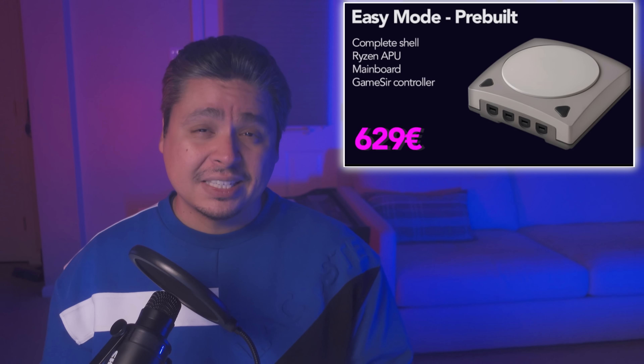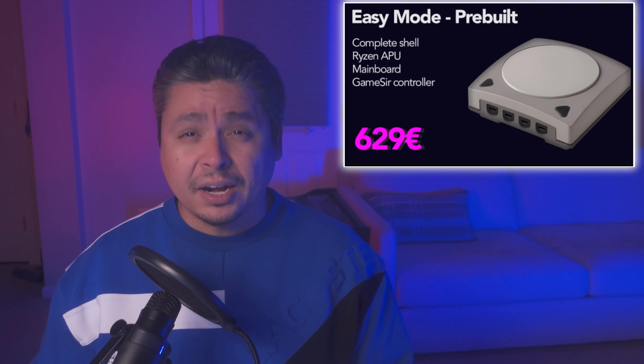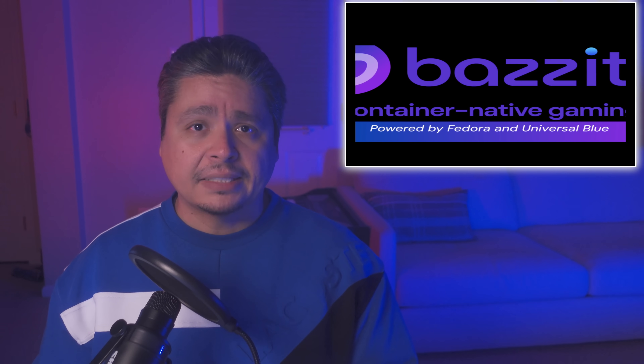EmuDeck announced their new EmuDeck Machine — their first hardware attempt. It's a mini PC with a silhouette matching the Dreamcast, aimed at retro gamers, powered by Bazzite. The pre-built option comes with a Ryzen 8600G, 512GB NVMe, and 16GB DDR5 at 6000 MT/s, with an early bird price of $673 without a controller or $695 with one. There's also a DIY kit with the case and 200W PSU for around $165. I did take the plunge to review it, but the sticker price stings.